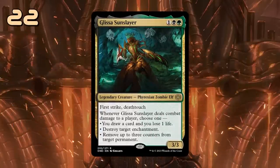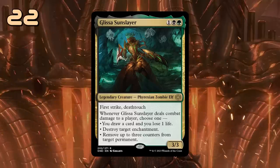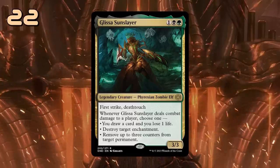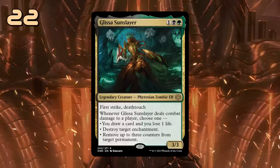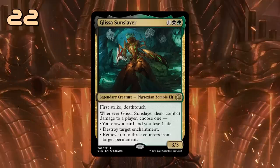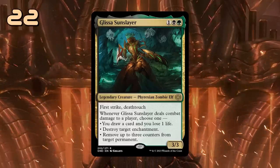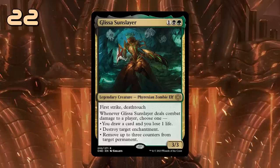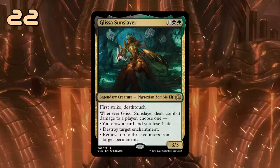Glissa, Sun Slayer is a 3-mana 3/3 with First Strike and Deathtouch, so it's very difficult to take out Glissa in combat, as this combination of keywords is a headache to get past. Whenever Glissa deals combat damage to a player, we either draw a card at the cost of 1 life, destroy an enchantment, or remove 3 counters from target permanent, which can also be an answer to opposing planeswalkers. So all in all, great stats with some useful abilities if you decide you no longer need to play defense with Glissa.